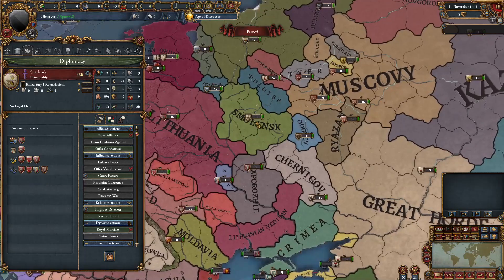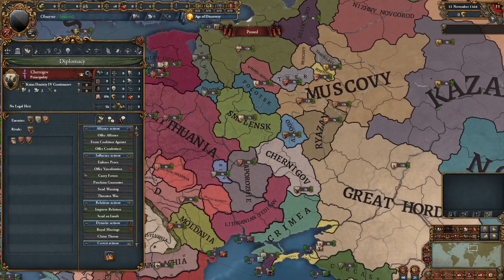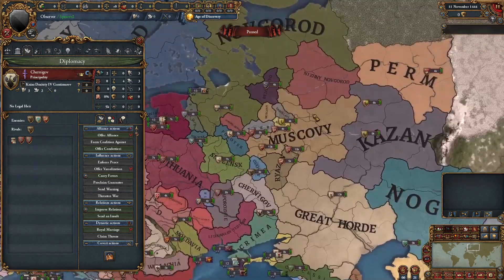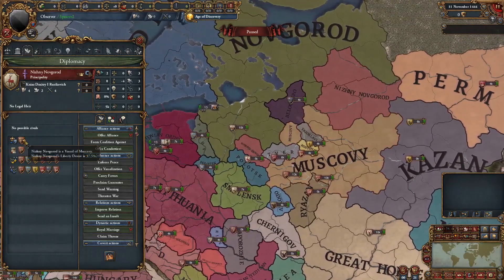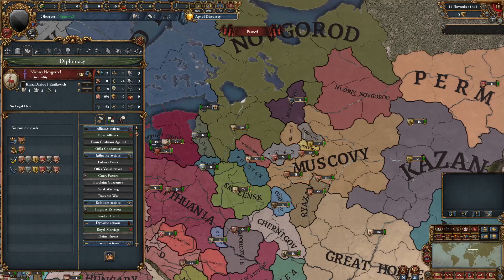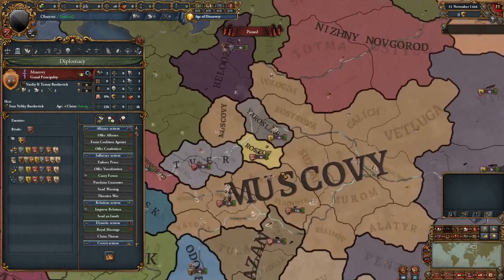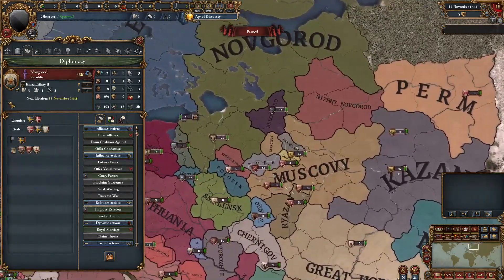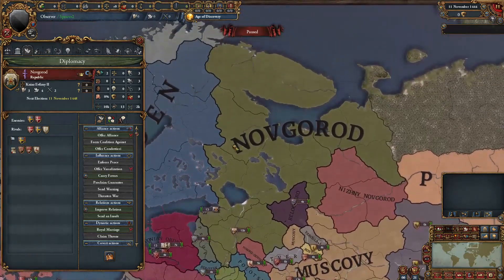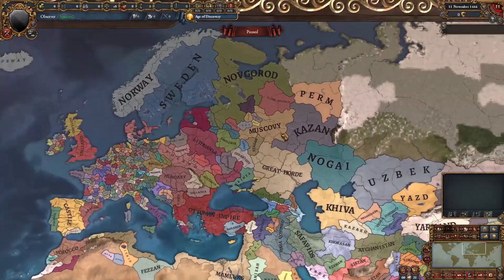Going further east, we have Smolensk, who is an Orthodox vassal of Lithuania, and Chernigov, who is actually independent. Going over to Muscovy, there are plenty of new tags — Nizhny Novgorod is a vassal of Muscovy. Muscovy has a lot of vassals but is quite a bit smaller than in the base game. And of course, Novgorod is completely the same — just as weak and about to get destroyed by Muscovy and their vassals.